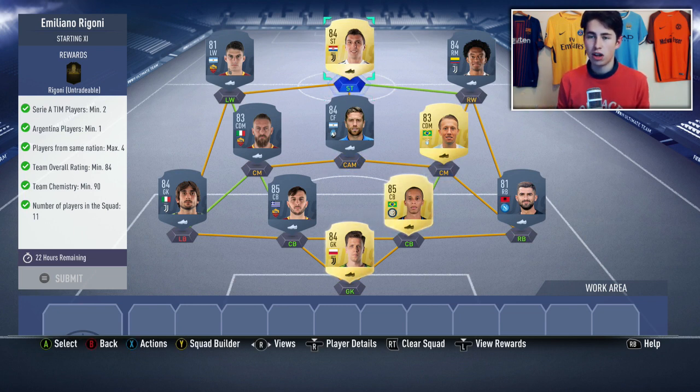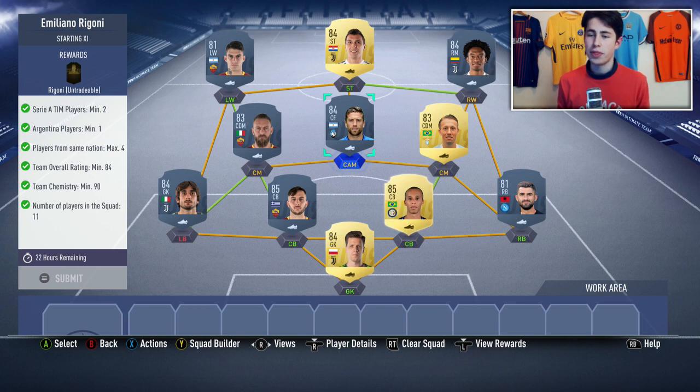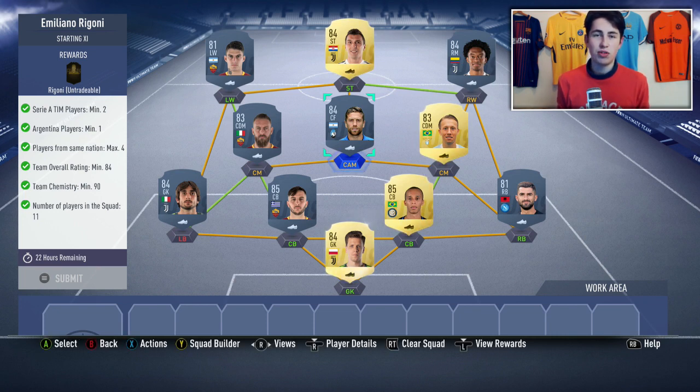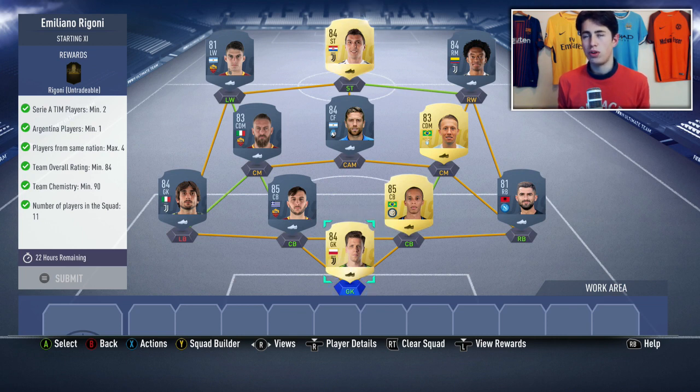Just to check - I do actually have loyalty chemistry on two of these players, so if you copy me exactly and haven't position-changed anyone, this won't work. But all you need to do is make Cuadrado a right winger, or Lucas Leiva or De Rossi a centre mid, or Gomez a CAM - any of those things and you'll get to the 90 chemistry you require. You just need one position-changed player. Very, very easy to do and very affordable.